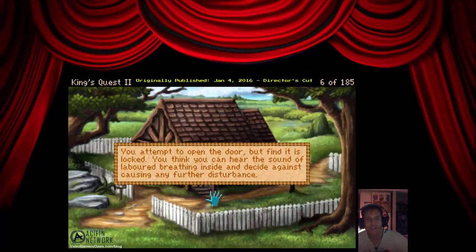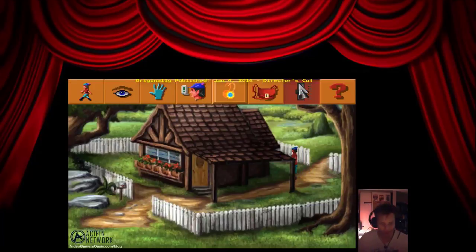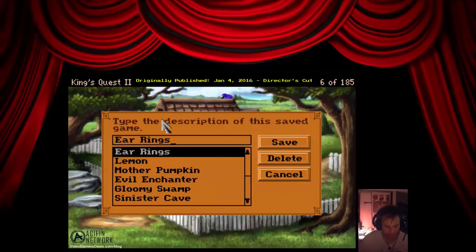You attempt to open the door but find it is locked. You think you can hear the sound of labored breathing inside and decide against causing any further disturbance. The windows are spotless. Well, I can't get into the cabin. So let's save our progress — save cabin.